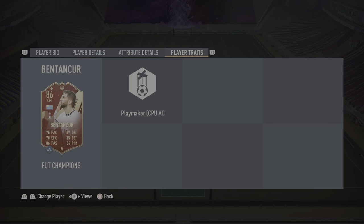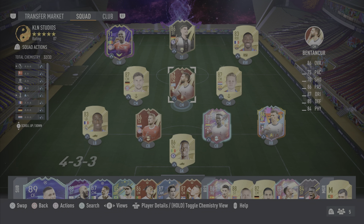Unfortunately, no traits on the card, but I'm going to play this guy at CAM and at CDM for a few games in a 4-1-2-1-2 narrow. Without further ado, let's get straight into the gameplay highlights with 86-rated Feature Team of the Week Rodrigo Bentancur.